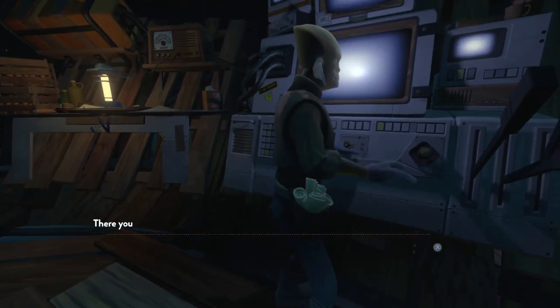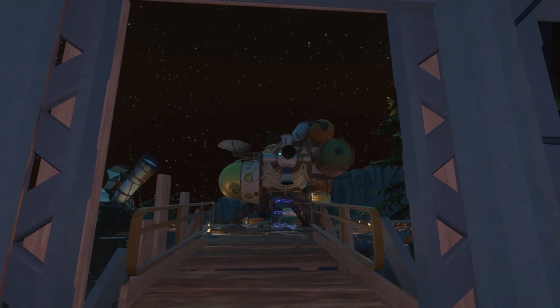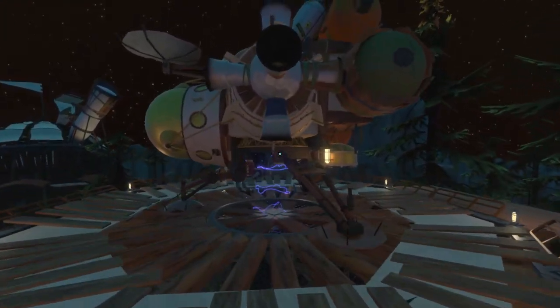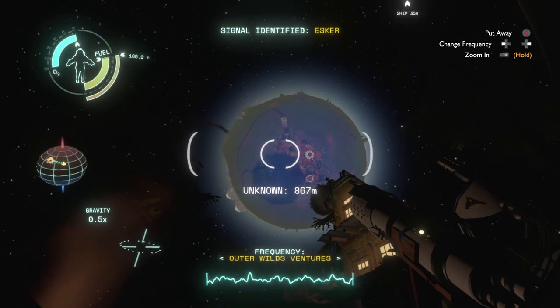Once you get the launch codes, you can finally leave the planet in your stylized wooden spaceship. The sky's the limit. You can now fly your spaceship anywhere you want, land on any planet, and use all the tools you hopefully learned about.